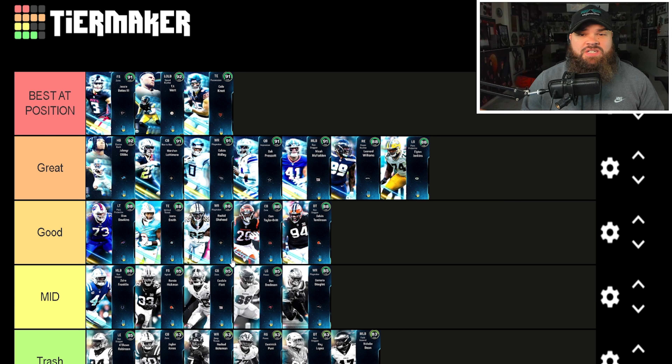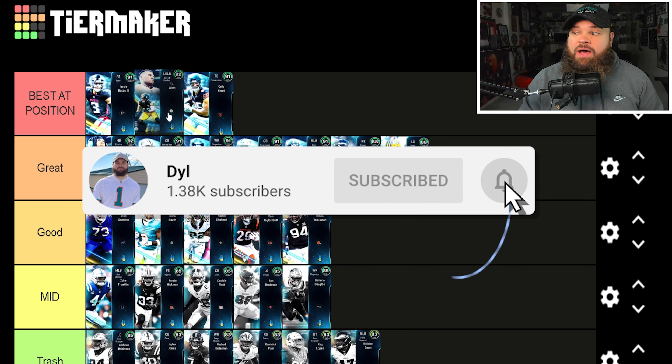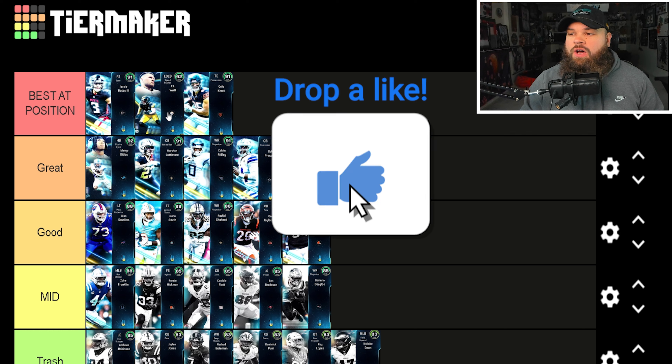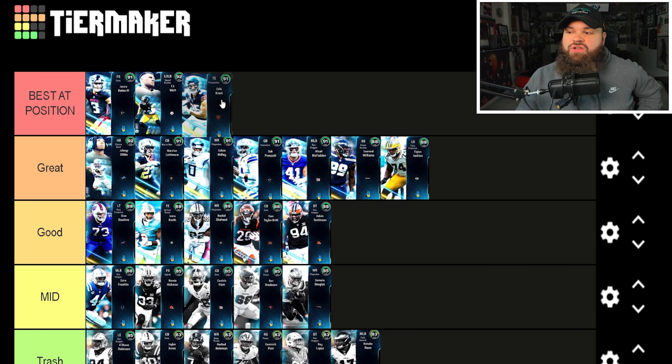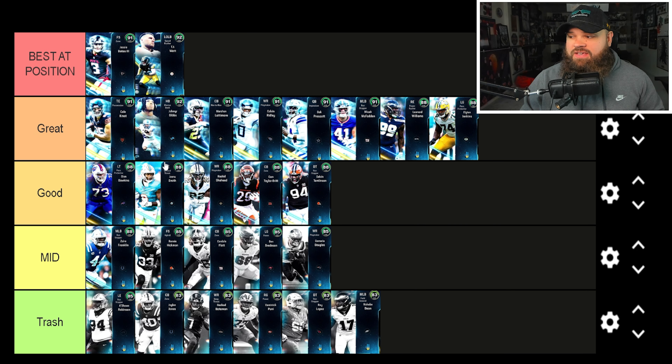Before the new cards, let's look at the old tier list. I still think Jesse Bates is the best free safety in the game. Outside linebacker-wise, TJ Watt versus Ted Hendricks feels like a wash, so TJ Watt stays. Cole Kmet I think needs to come down — Player of the Month George Kittle, also getting the tight end apprentice as a better run blocker, I think is better than Cole Kmet. Everything else stays.